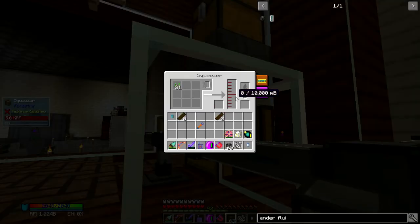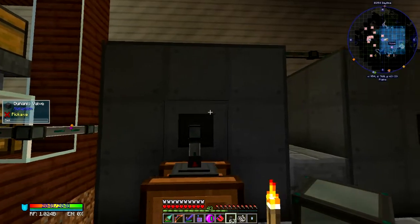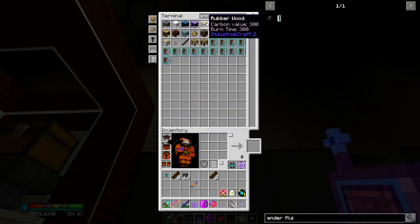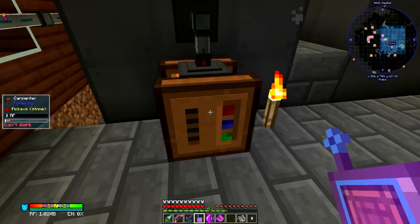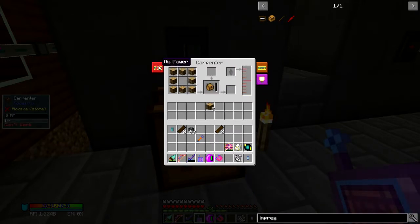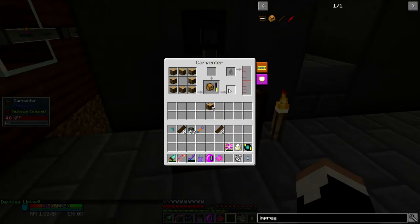Where the hell is all my seed oil? This thing is buggy as shit. Wood — yoink. 250 millibuckets of seed oil. Oh there we go — it's got no power, that'll help. Boink, now you have power. Produce the impregnated casing for me, please.